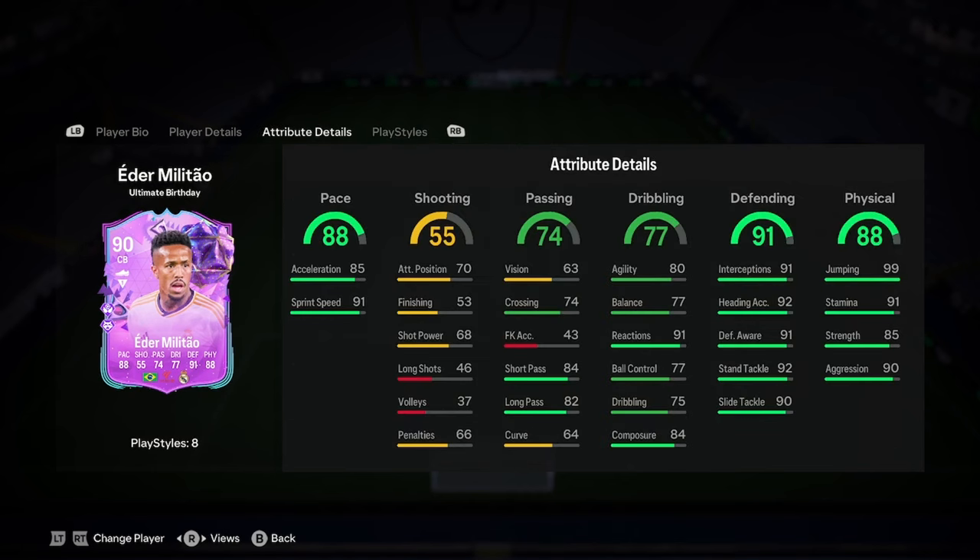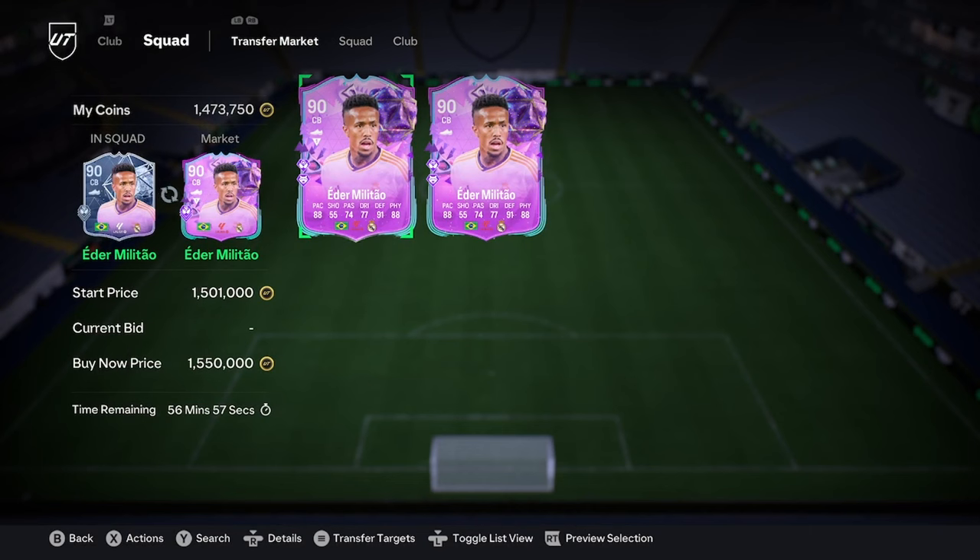Yeah, he's going to be so meta lads, like we all know it's Ed M. Miller Tower at the end of the day. I'd say whack a passing Kevin Stral on him, maybe a defending one as well. It's a very, very nice card — obviously if you packed him, you're winning in life. Get him in your team, so easy to link. And if you want to buy him, go ahead.